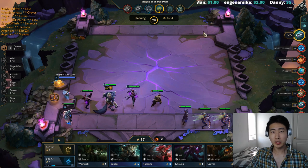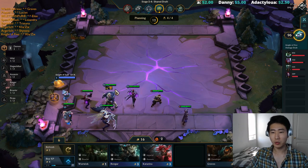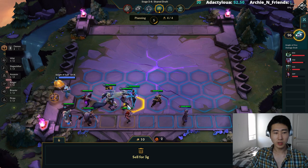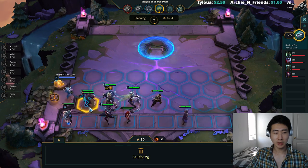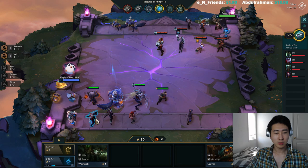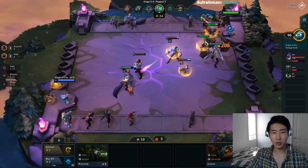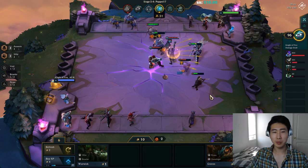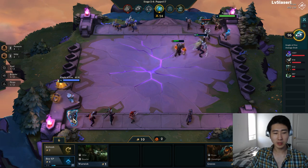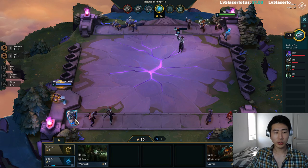Don't worry about item drop rate — Riot adjusted it so everyone almost always gets a fair amount of items. We got a couple more assassins; I'll keep Volibear for now and go for triple assassins early for the assassin bonus, which is stronger than Elise and Varus. We're also getting Wild attack speed bonus for Rengar and Warwick. I'm positioning my guys right next to Warwick for the shield bonus from Locket.